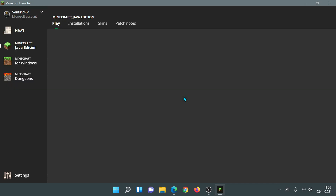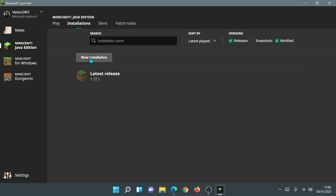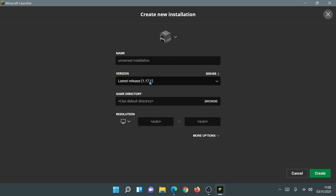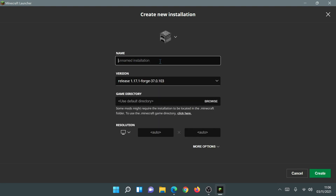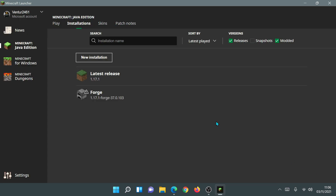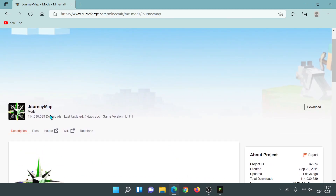Going back into the Minecraft launcher, we can now set up the Forge installation to actually play the game. Click on Installations, then click on New Installation. Click the version dropdown and you'll see it says release 1.17.1-forge-37.0.103. Let's just call this installation 'Forge'. Click Create and we now have a Forge installation created which we can click Play on.